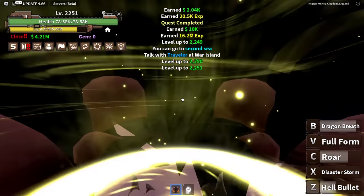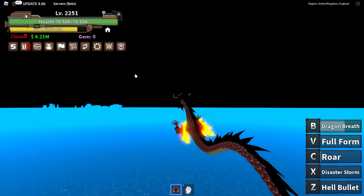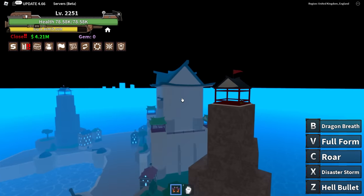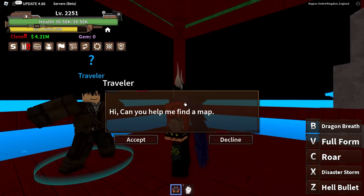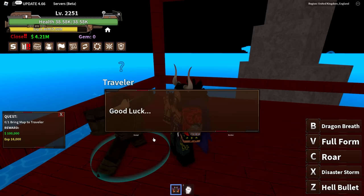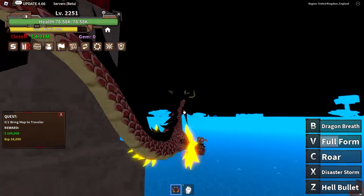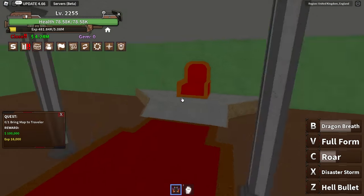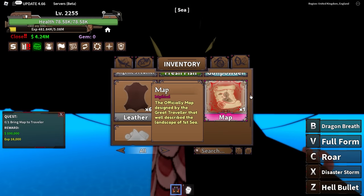It's actually good news because it shows Sea 2 bosses are gonna be a lot stronger. We can go talk to Traveler — he's on War Island. Let's make our way there and talk to him. Traveler, hi — nice to meet you, accept. We talked to him — now we have to go back to Fishman and get the map. We got it straight away!